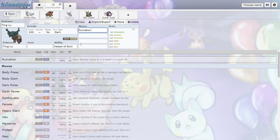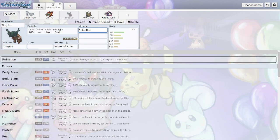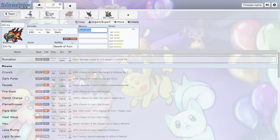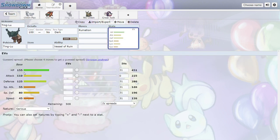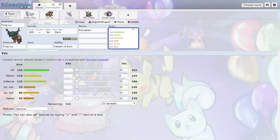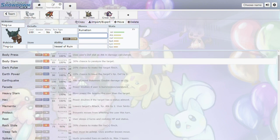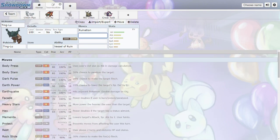Ting-Lu has Vessel of Ruin, reducing the Special Attack of all other Pokemon by 25%. It's Dark/Ground typing with really high base HP, great Attack, and high Defense. With everyone's Special Attack reduced, its lower Special Defense matters less. It gets Body Press too, which is massive given its Defense stat — so this thing will definitely be good in singles or doubles. Dark/Ground is solid typing, same as Krookodile.